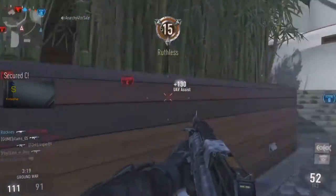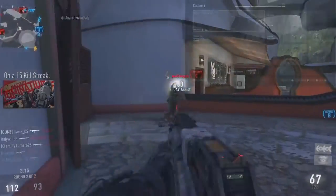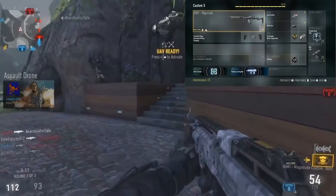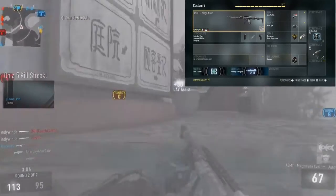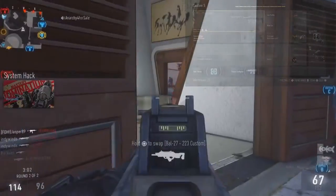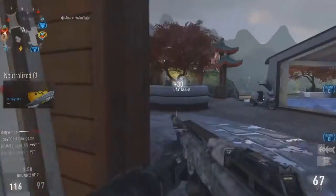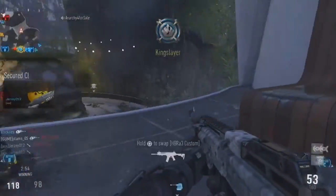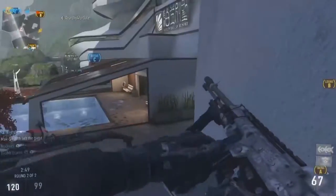The three attachments that I think work best on the ASM-1 are extended mag, advanced rifling, and foregrip. The extended mags on this submachine gun are absolutely insane — you get 67 rounds per clip. You don't have to reload for like five kills if you have good enough aim. With 67 bullets per clip you're going to be an absolute monster.